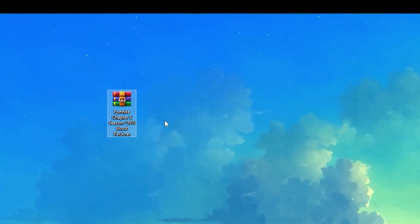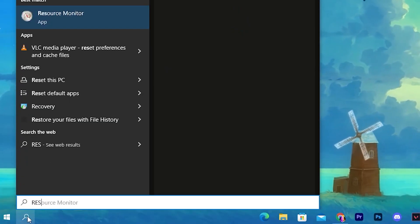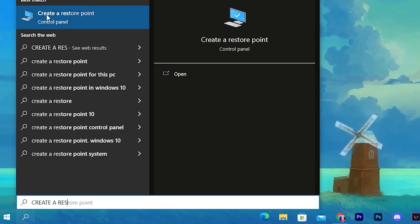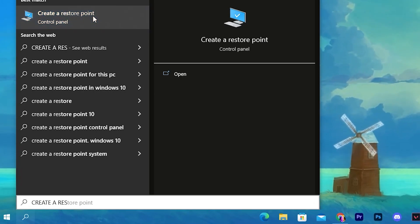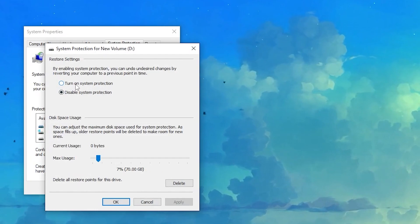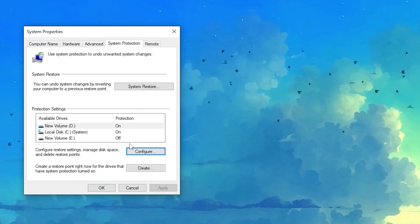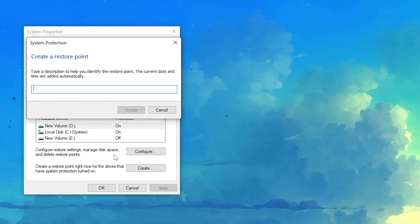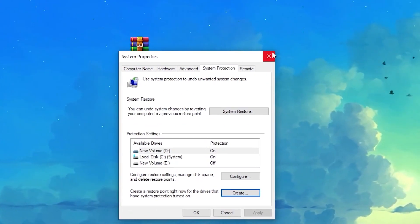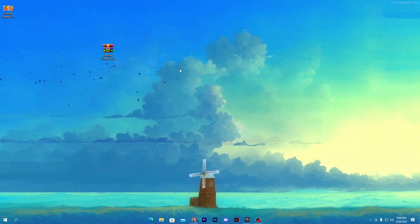Before using or downloading this boost pack, make sure to create a restore point on your PC. Go to Windows search and type 'restore' or 'create a restore point'. Click on that option, go to configurations, turn it on, set it to 5 or 7 percent, hit Apply and click OK. Then click Create and name it anything — this is just for security so you can revert any changes if something goes wrong.